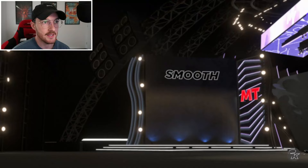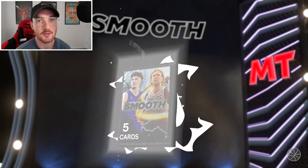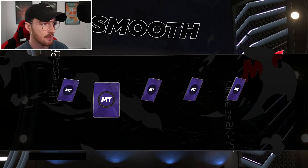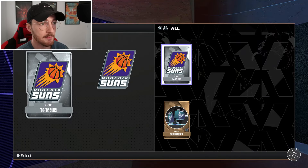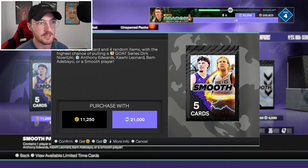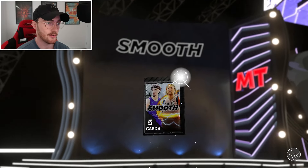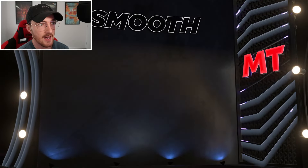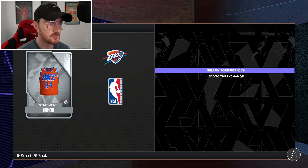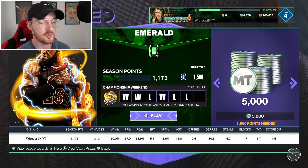I'm going to have a couple of singles right here just because I have the MT, so screw it. Let's see if we can get lucky. These packs have not really showed me much love so I'm waiting for the dam to break. All I've pulled is a couple of Dirks and I have the original 100 overall Dirk Nowitzki on my squad, so that's a hard card to replace. Still two just awful packs.